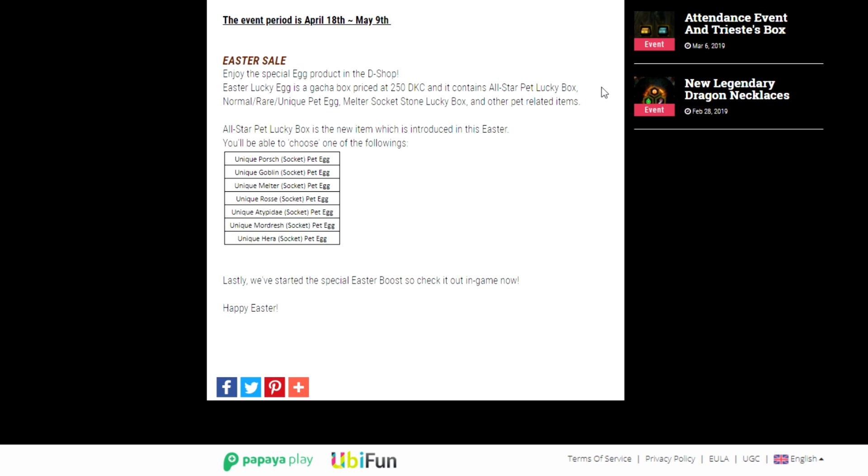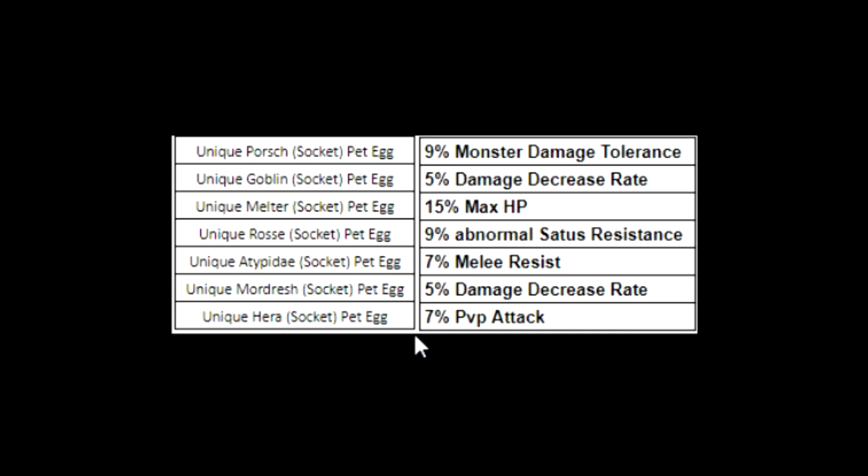There's a bunch of random stuff you can get in that box. If you get the All-Star Pet Lucky Box — which is one of the random items inside — you can choose one of the following pets. I don't know how common it is to get that box though. None of these pets are new but they are pretty strong: monster damage tolerance, damage decrease rate, max HP, abnormal status resistance, melee resistance, and PvP attack. I'd kind of like the 5% DDR one or the 9% monster damage tolerance pet, but I'm not going to pay for it.